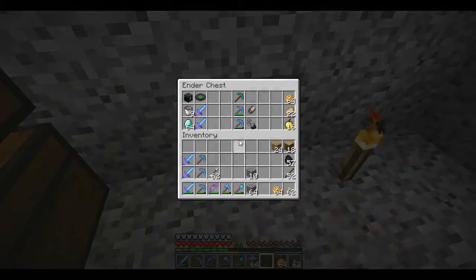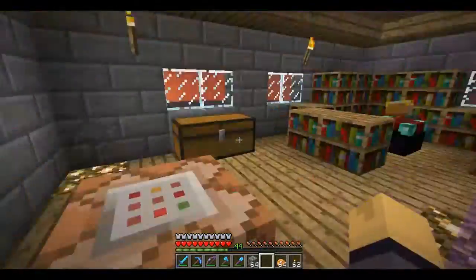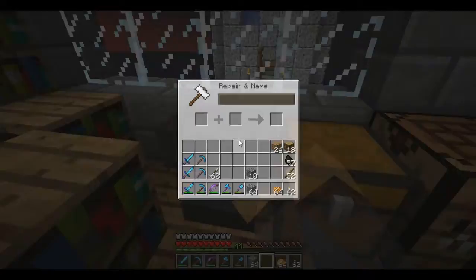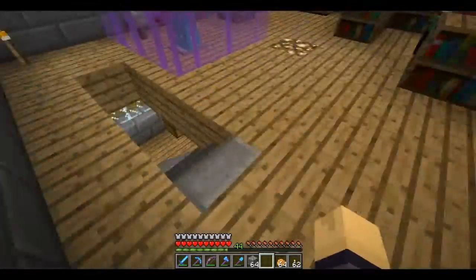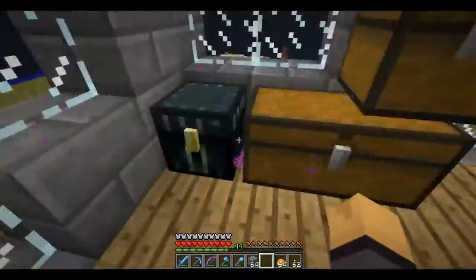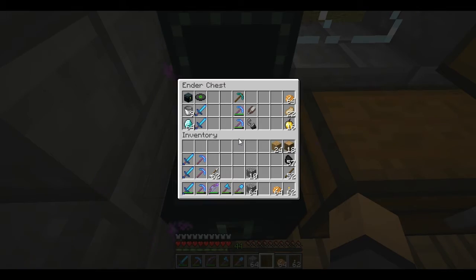And my ender chests — one of my ender chests. And there's a way back. Potion goodies, my anvil. I've collected the blaze rod and all that stuff. Except one ender chest was given to me; I've made several since then.